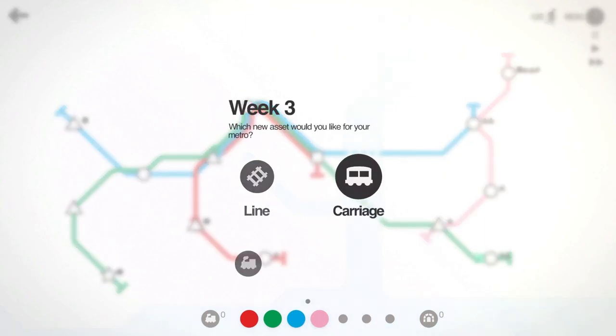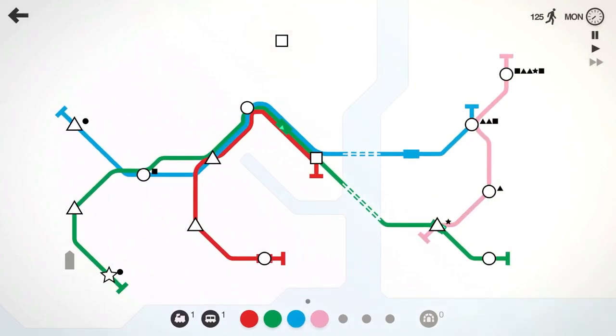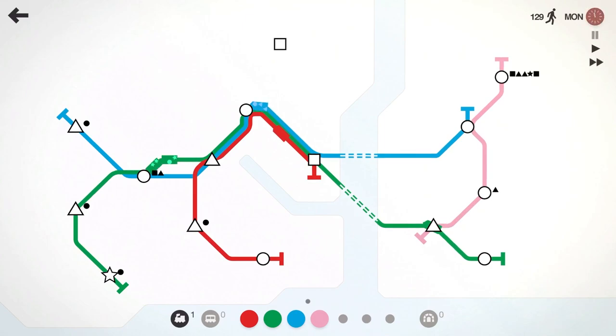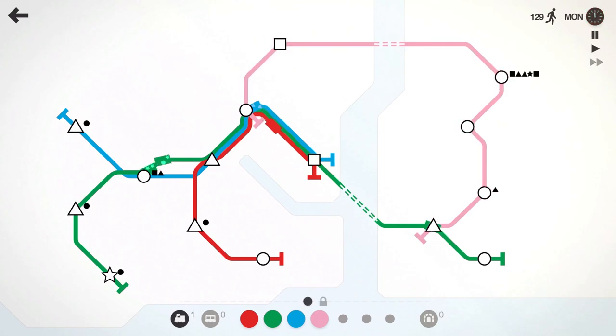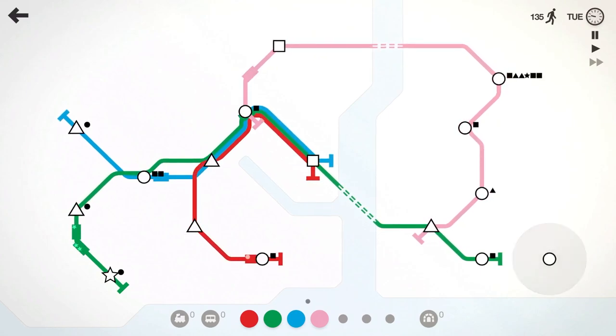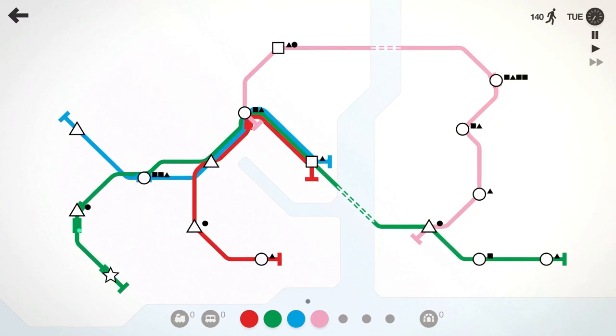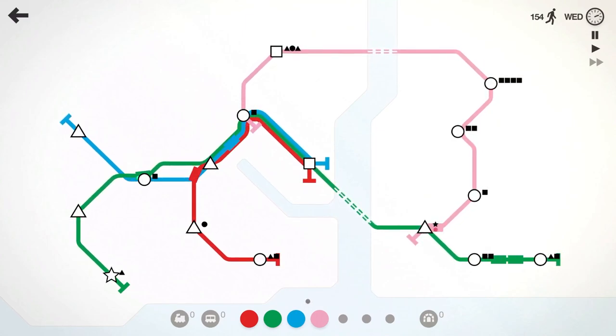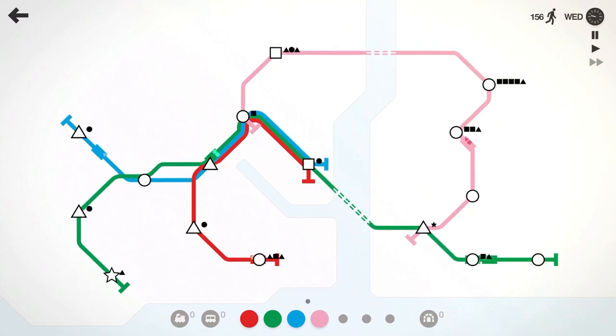Let's go ahead and unattach it from that circle. We'll pick up the locomotive, we'll pick up the carriage. Let's put a carriage on one of the green trains since it does have to move the stars. And then we're going to take our new line. How do I want to do this? Let's attach the blue line there, and then we're going to take the pink line over to this square and then have it jump down to this circle. Let's go ahead and put another train on that. I thought I put a second train on the pink line — did I not have a train on the pink line to begin with? I guess not. So that pink line is going to have to do a lot of heavy lifting to get caught up here.